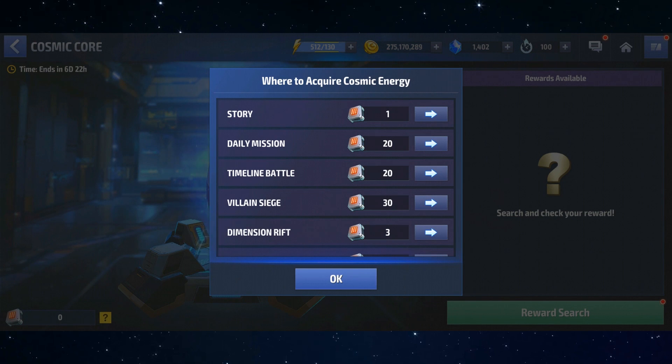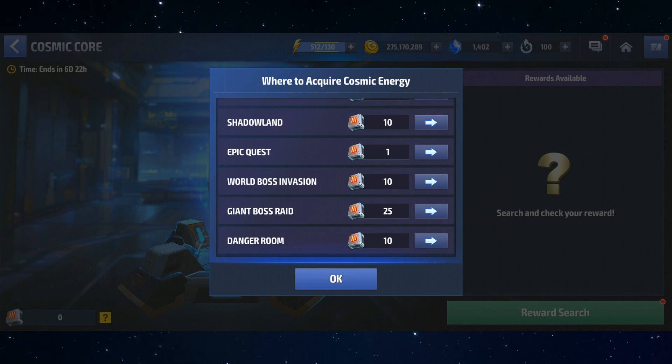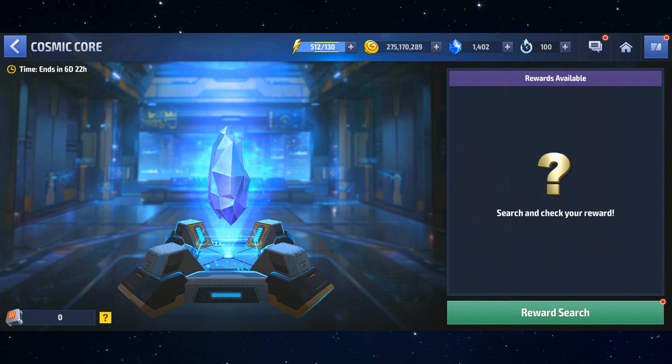Just in case there's any sort of delay, because if you rush through your dailies you'll lose that Cosmic Energy. Before you can start collecting Cosmic Energy you actually have to click that green button at the bottom — 'Reward Search' — to begin your journey. I'm a little unclear on whether or not we can get multiple final rewards; I don't think we can, but I haven't seen it addressed anywhere on the forum.